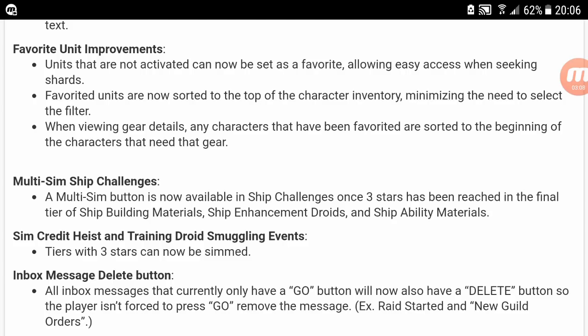Say I'm farming a character — you guys get the idea. You can now do that. Favorited units are now sorted at the top of the character inventory, minimizing the need to select a filter. So that's always nice.